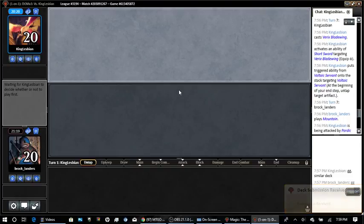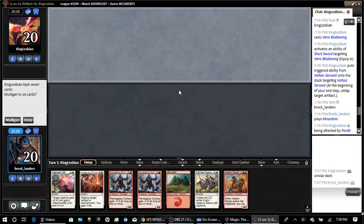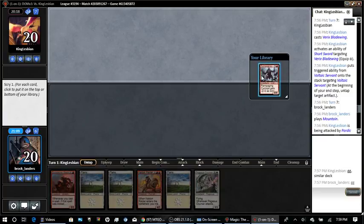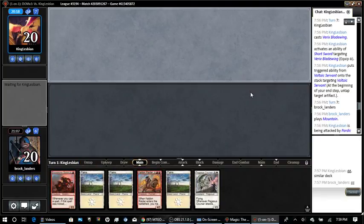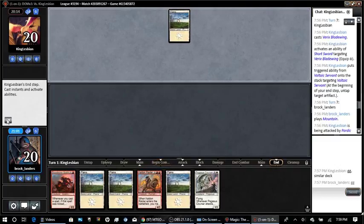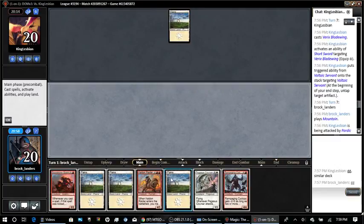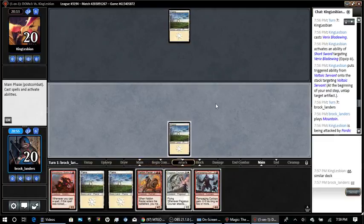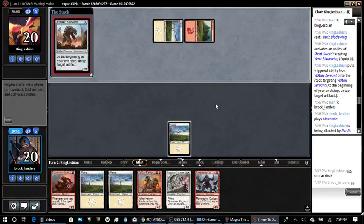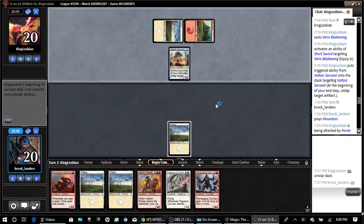We are one game away from 3-0 here. Definitely have to mulligan this one-land hand. This is fine — we can just scry that to the bottom, hope for a mountain. He played first. So we're just kind of doing the same thing.